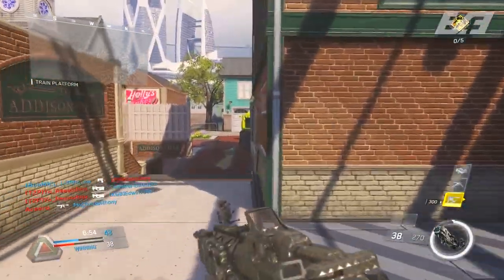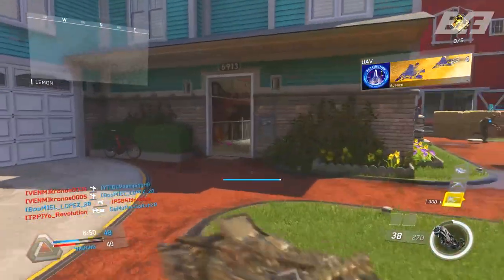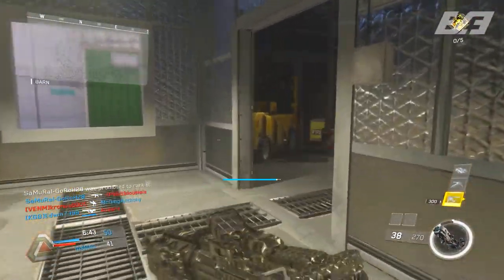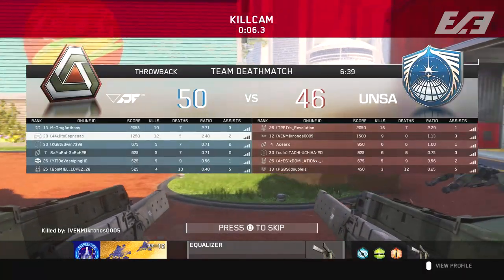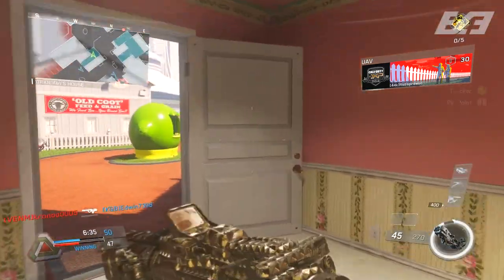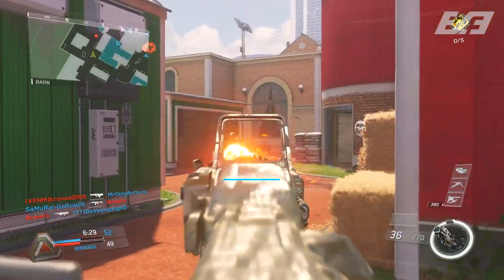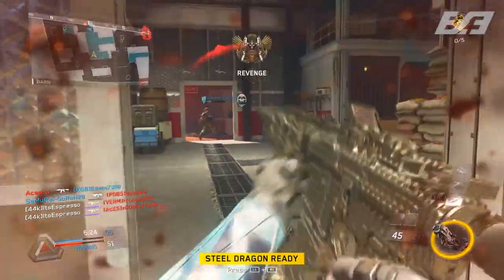Huge shout out to Reddit user Blitz202 for the find here — he was the one that brought this to the attention of the mainstream community over on Reddit. Leave your thoughts down in the comment section below. Are you guys looking forward to more Easter eggs in Infinite Warfare? Because we've yet to scratch the surface on what we can see within all the maps. I'm sure there's going to be a ton of little Easter eggs hidden throughout not only the campaign, zombies, and multiplayer, but even more so going forward into the future.